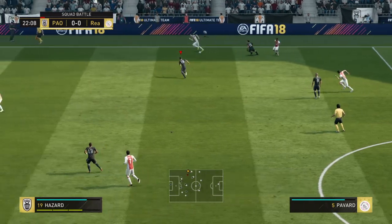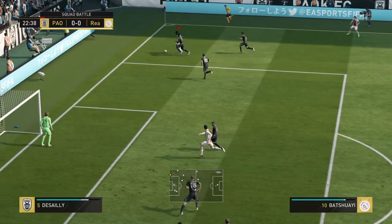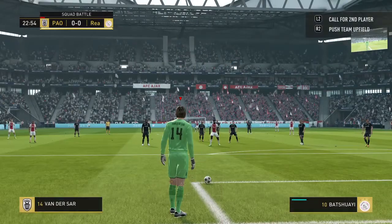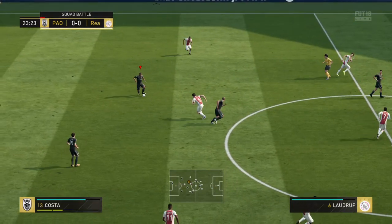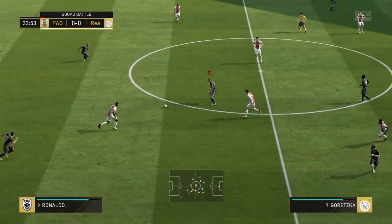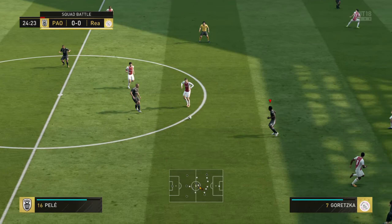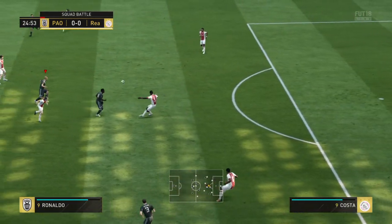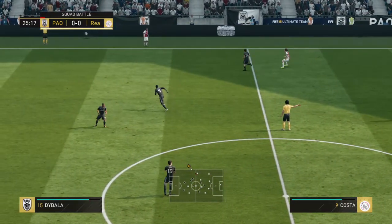Douglas Costa trying to stretch the opposition using the wider areas. Good touch under pressure to keep the ball and link with others. Here's Douglas Costa, and it's with Ronaldo — there's a dangerous feel to this attack. It's looking good from their point of view, but that would be a throw.